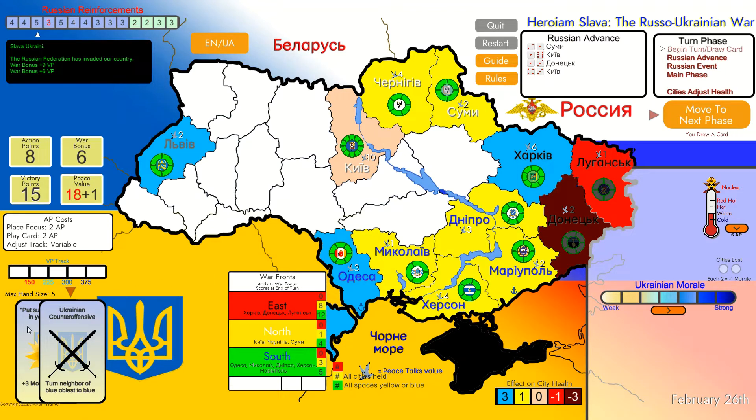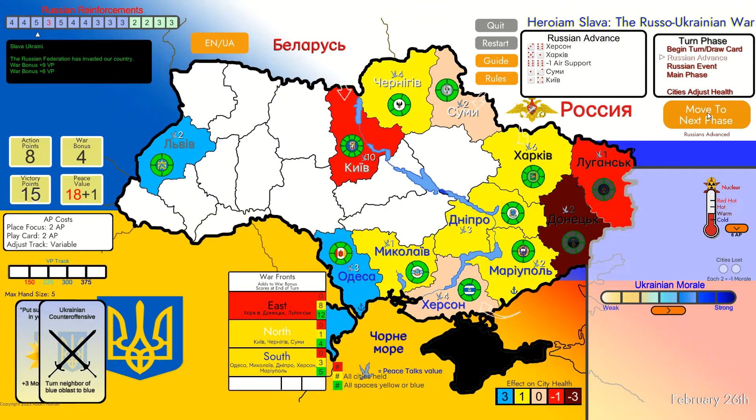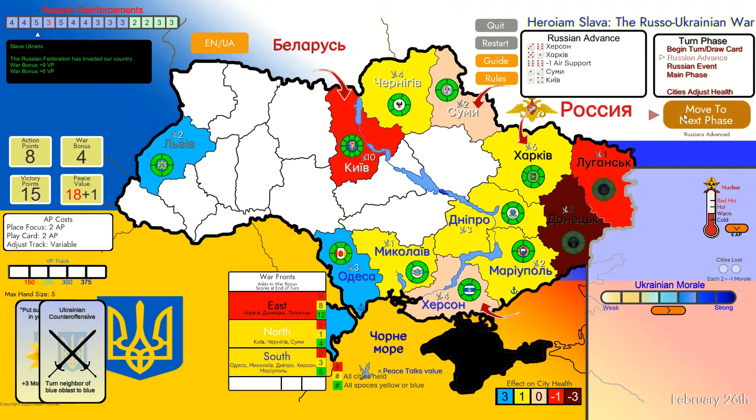That's a pretty good card - I might use it if I'm able to. Move to the next phase and Russian advance. Russians are pretty strong now. The Convoy card would lower Kyiv health by two and minus occupation of Kyiv by two - I'm going to provoke again. Feel free to use provoke at the beginning of the game, especially when the Russians are the strongest. Later you'll have to remember not to let the nuclear meter reach the final part - it's a risky tactic but sometimes worth it. We have eight points now.